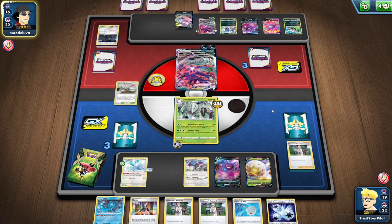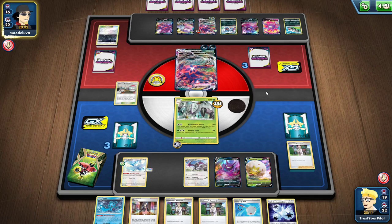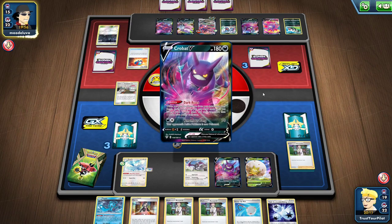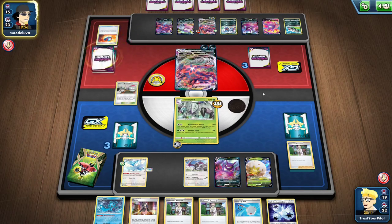There's the Galarian Slowbro. There's Eternatus. They know that I don't have any more Golisopod. In situations like these, you wish you played three Aerodactyl and three Golisopod instead of two Golisopod and three Aerodactyl, or at least an Ordinary Rod.